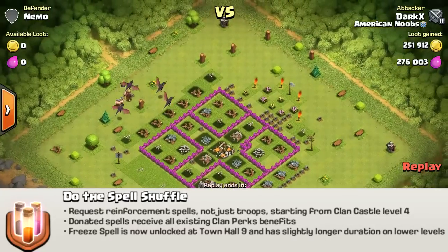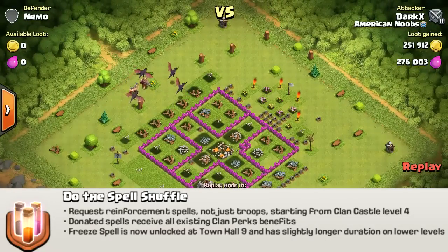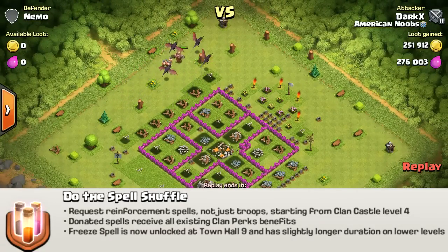Now the spell shuffle. What many of you have been waiting for is donating spells, but there's a little twist — you can only donate dark spells, so it's a little worse than normal spells, but it's still something. You can help out your fellow clan members. Donated spells will receive all the existing clan perks, so if the clan is 2 levels up, the spell gets bumped up 2 levels, just like the normal clan perks for reinforcement troops. Three spells is now unlocked at Town Hall 9, and they have a longer duration.